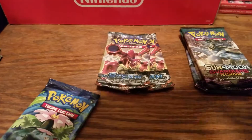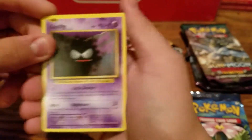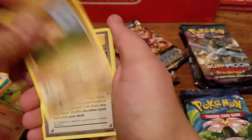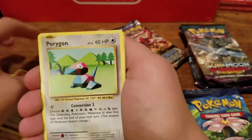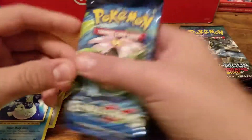Let's save Guardians Rising for last and go with Evolutions first — people's least favorite set nowadays. I'm not sure why, but whenever I watch openings people are just sad that they have to open Evolutions. It's three and two this time. We have a Ghastly, Magnemite, Seal, Charmander, Diglett, Misty's Determination, Devolution Spray, Reverse Charmander, and a Dewgong.